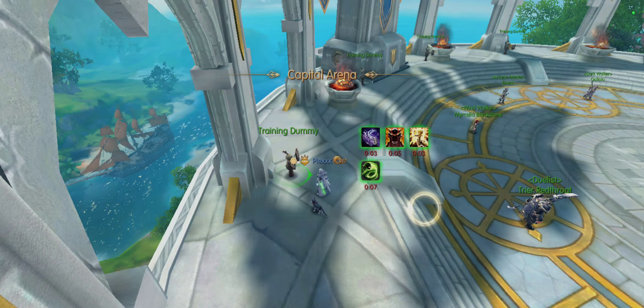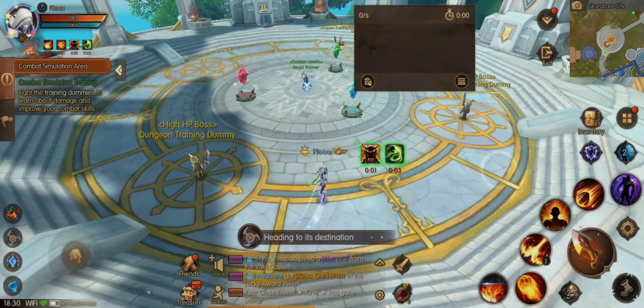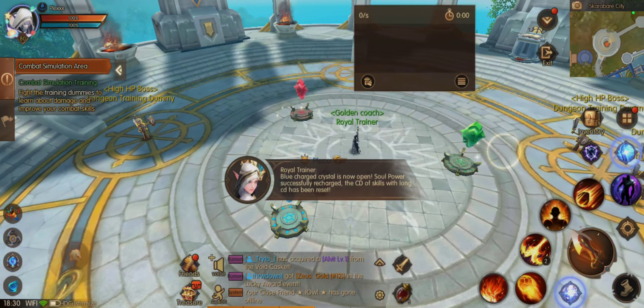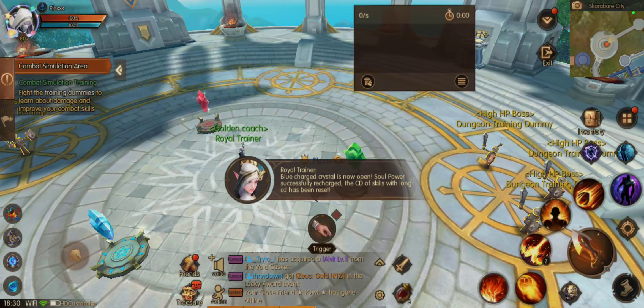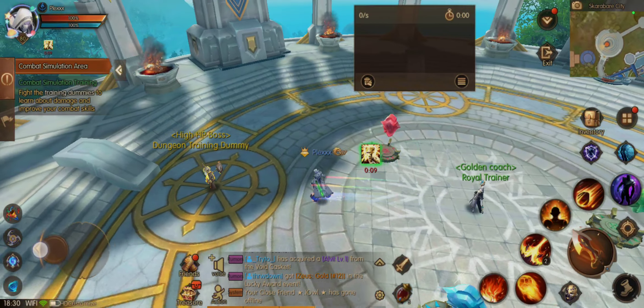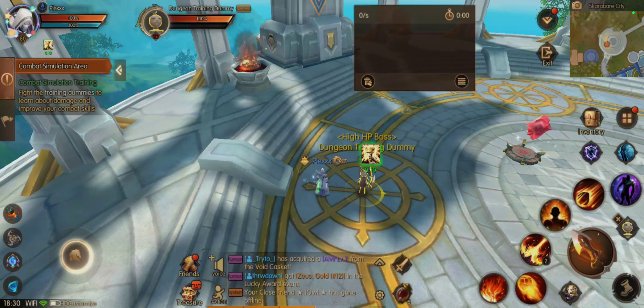I hope this can help you guys discover what's going on with the Flamesinger. I compare it with the Crystal Shaper and the Gladiator. Of course, Gladiator's sustained DPS is higher, by around 200–300, and the burst is a little bit lower, like 5 million or something like that.